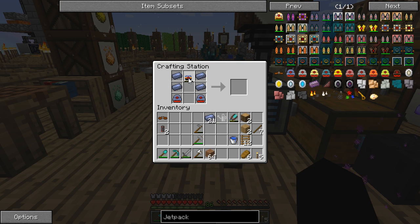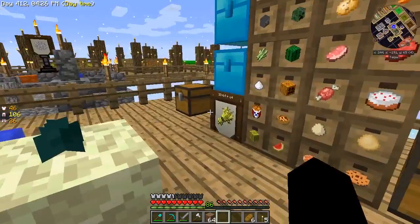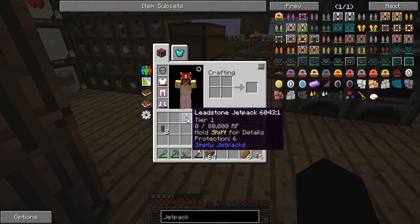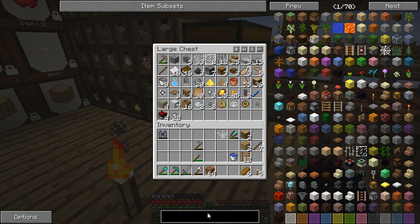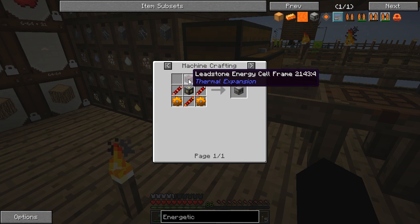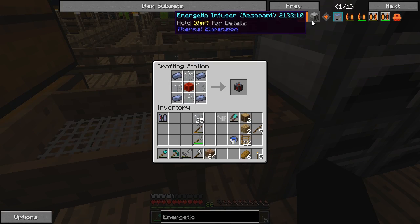I've got all the bits - a bit of this, bit of that. Oh no, I need a way of charging it! I had not thought this through. How did I do this before? I don't think I've got anything that will charge this. It was an energetic infuser - yes, an energetic infuser - but I don't want a resonant one. Let me get these bits together.